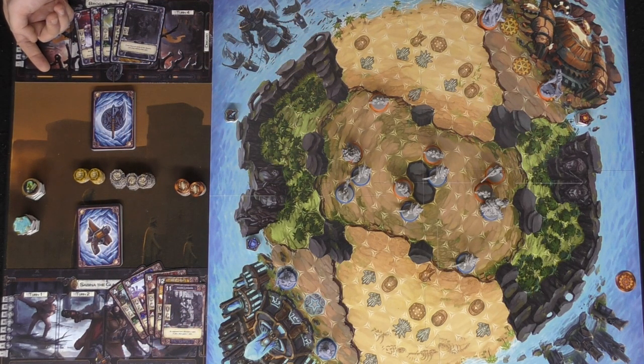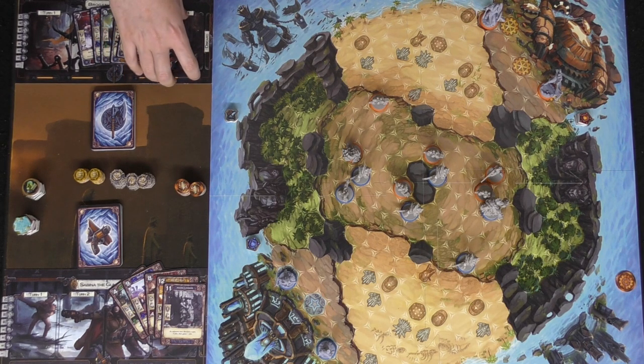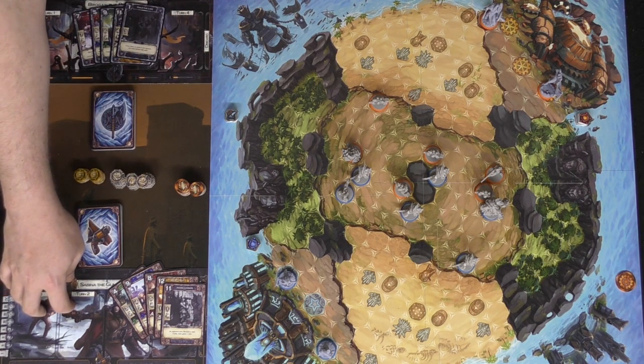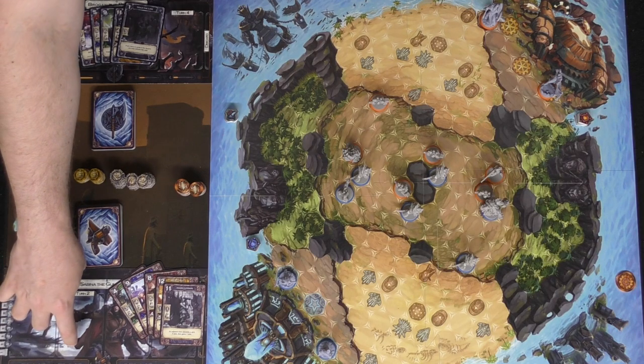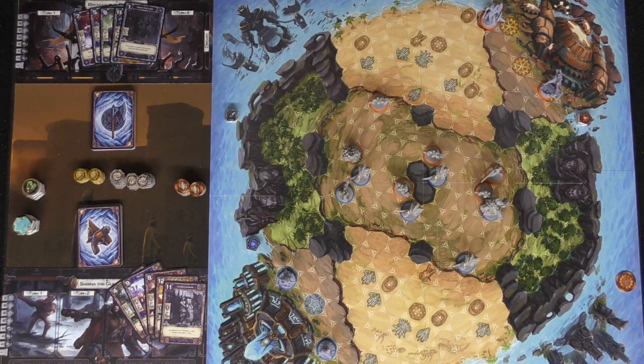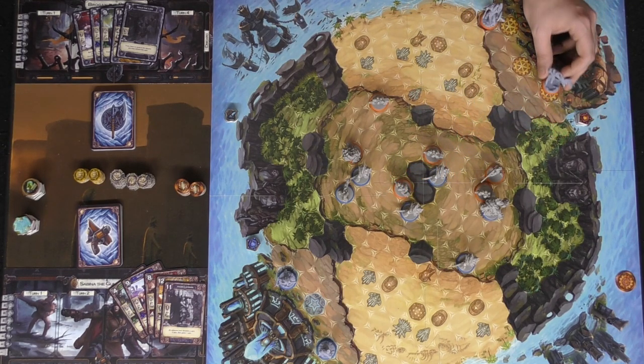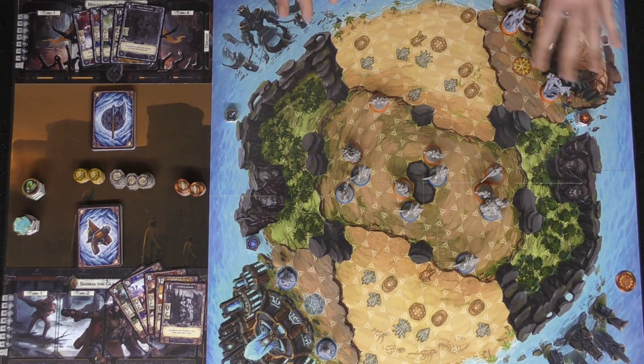A unique aspect is that as you choose characters they have stat bars representing their abilities. Do you want a really powerful attacker or defender? Brogan might be your choice, but his speed and skills are not great. Sabina on the other hand is a pretty strong attacker with okay movement and skills but not the greatest defense. This wave character is very maneuverable with a lot of unique abilities.